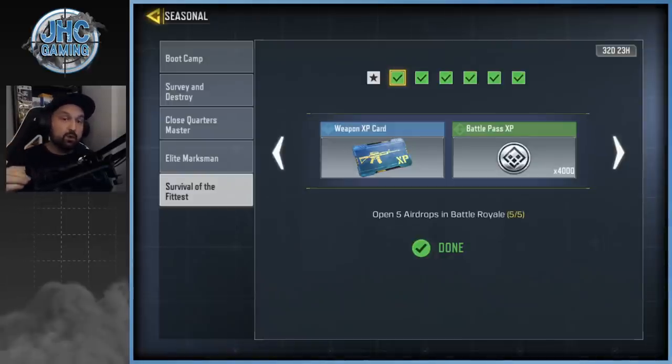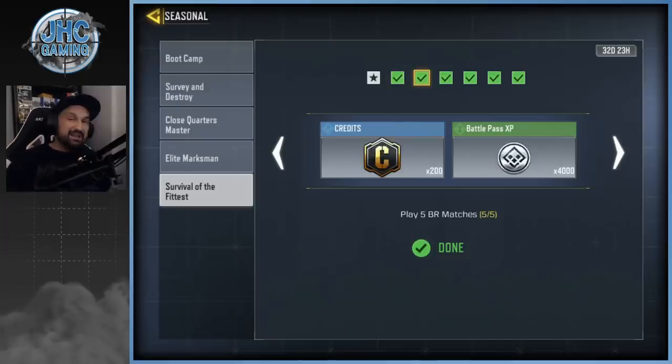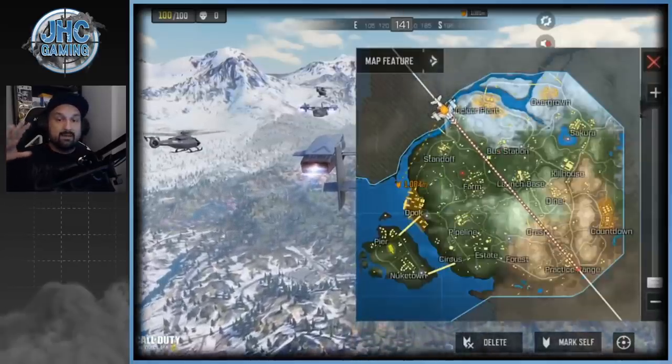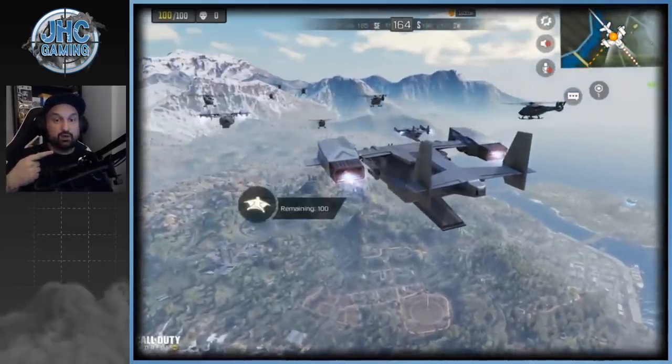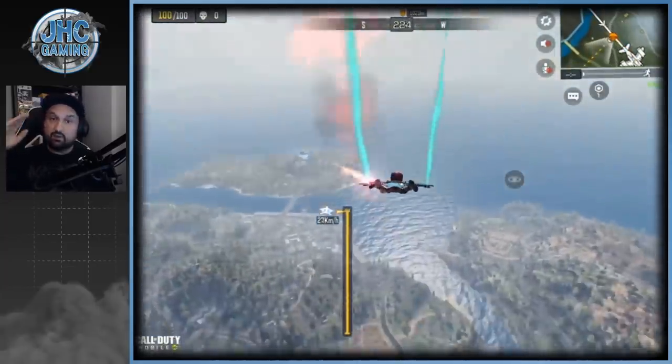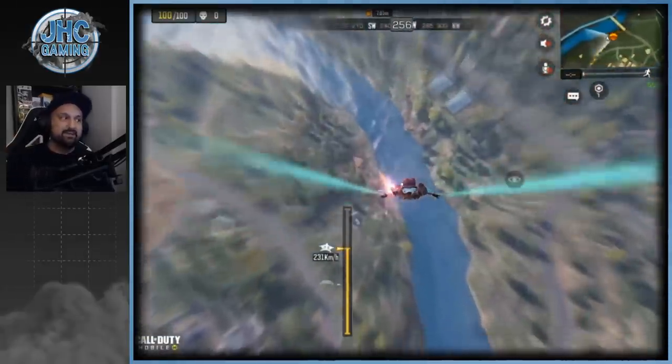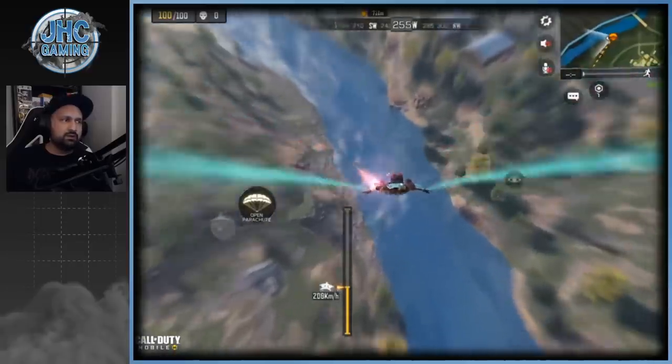Once you're done with the five airdrops, go back to the lobby and claim your reward to unlock the next challenge: play five BR games. A lot of guys were frustrated because they just played games for the airdrops and now need five more. There's a super life hack if you don't care too much about your points and rank — just start a solo game, mark the water, drop as soon as you can, and go straight to the water.